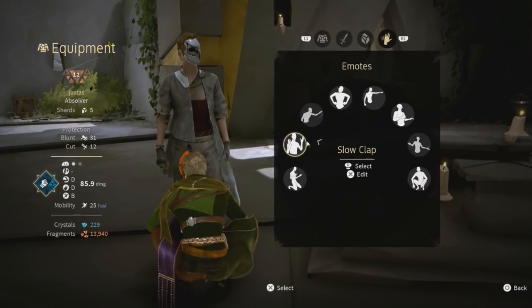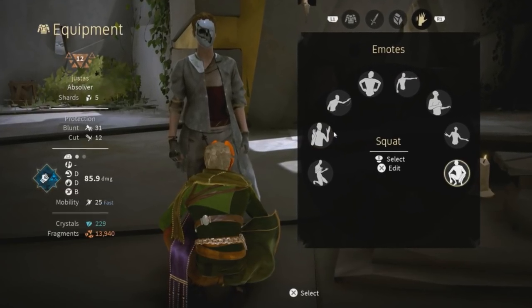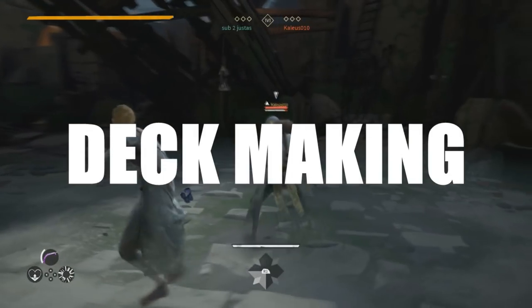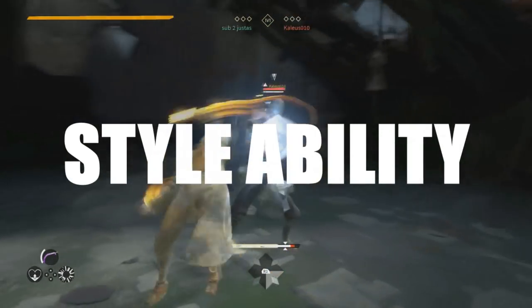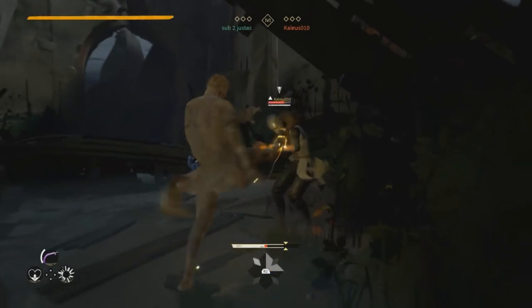My name is Yustas and today I'm going to teach you how to get good. There are three main concepts in Absolver that can turn you from a complete noob into a good player. The three concepts are deck making, timing, and using your style effectively. The concepts might sound simple at first, but there's way more that goes into each one of them.